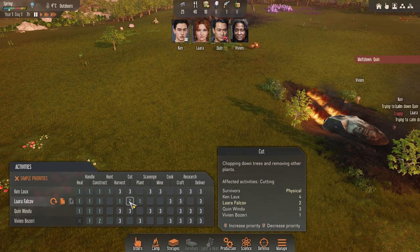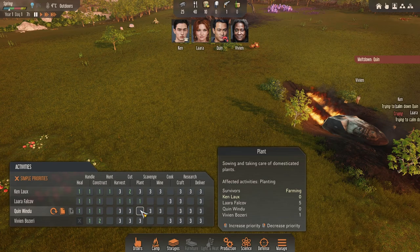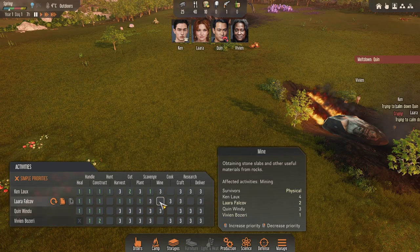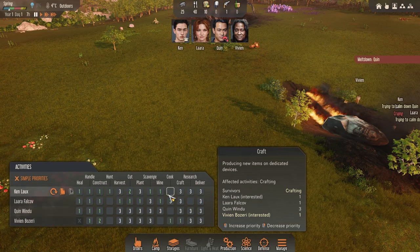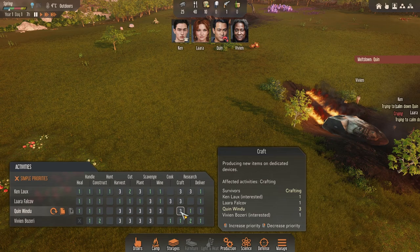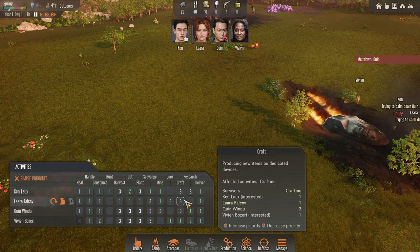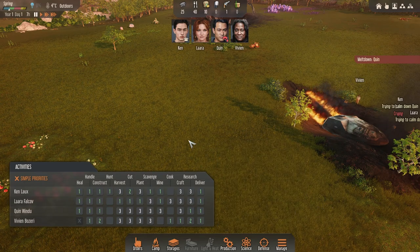Harvest - everyone else is going to be three. The aim is everyone's going to be three on stuff. So until we've got the farms up, I'm going to get Lara chopping some wood and she'll be on three as well. Ken's on two. Three for planting - the idea is they level it up when they're bored. Mining - Lara is also set to mine. Vivian is the main cook and main crafter. We'll have everyone doing one delivery. Quinn is main researcher - that's all we want right now for Quinn and construction.